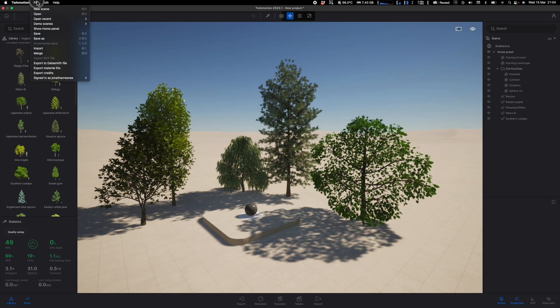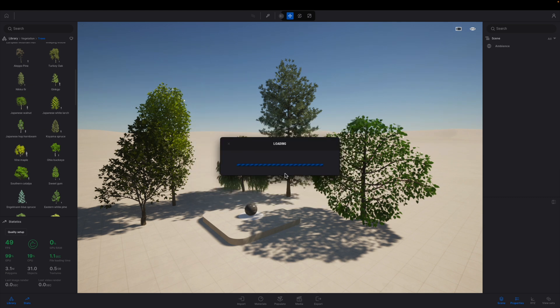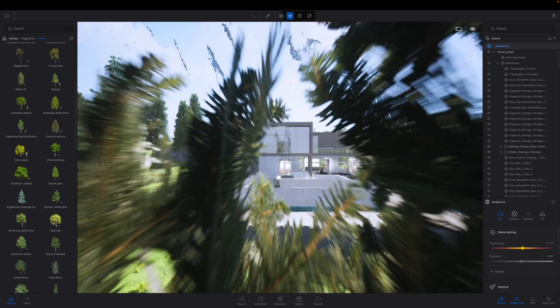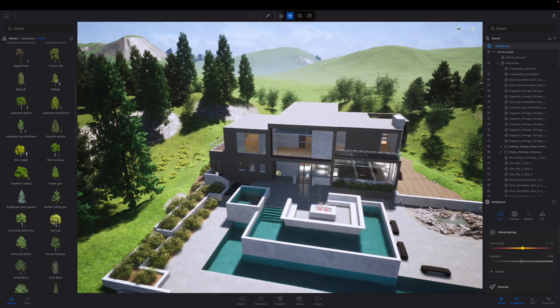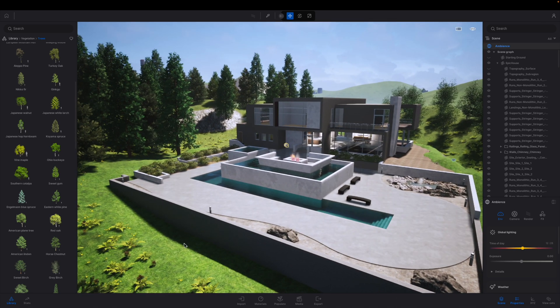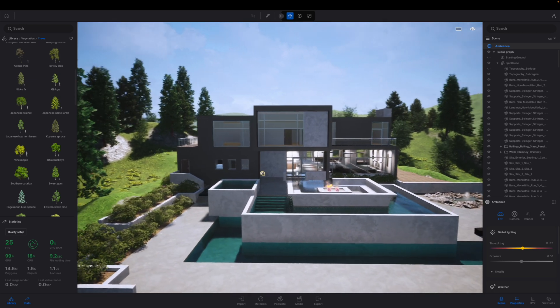I'm definitely looking forward to exploring these new templates which I haven't downloaded yet. I'm going to open one of my recent scenes — a nice epic demo scene I've been playing around with. The first time you open it, it will convert the file, so bear that in mind when migrating from different versions of Twinmotion. It looks like a really nice contemporary piece of architecture with a swimming pool and quite a sophisticated landscape, and on my Mac the performance is a really decent level.